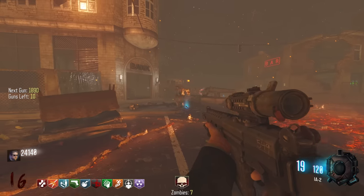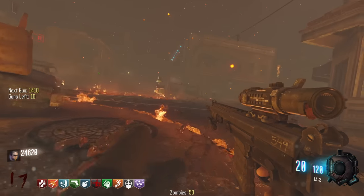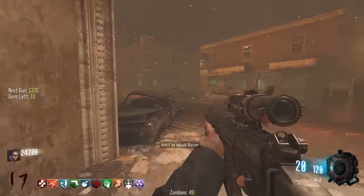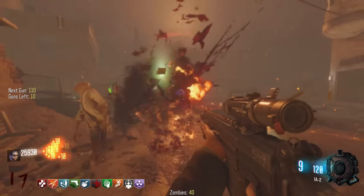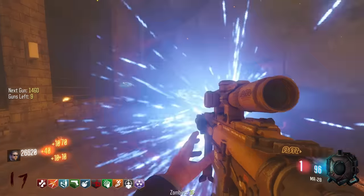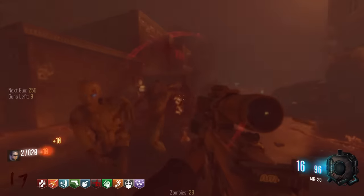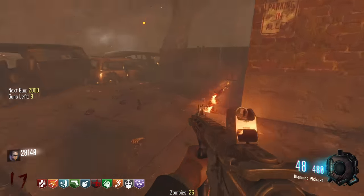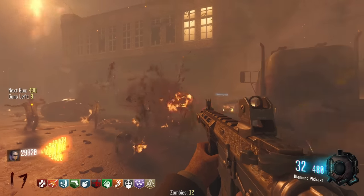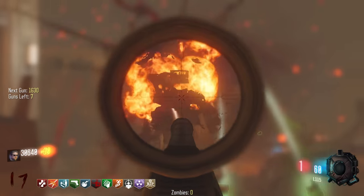I got another marksman rifle, the IA-2. I've only got 10 guns left. It would be really cool if they put the Venom-X in this weapon pack, but in other ones they didn't put the wonder weapons. I want like a wonder weapon pack mod where you could use basically every wonder weapon that's ever existed — I'm surprised nobody's made that yet. The MR28 — marksman rifles are cool but I don't like the sniper scopes on them. The Remington R5 — I do remember this assault rifle. I didn't go for diamond camo in that game.